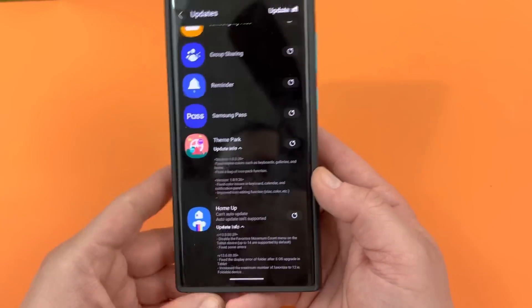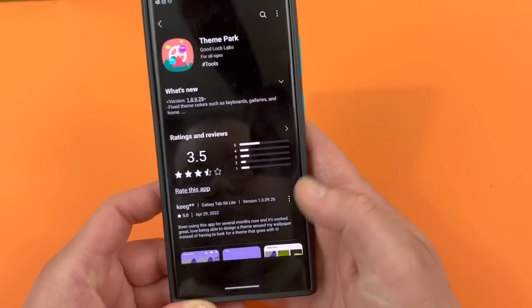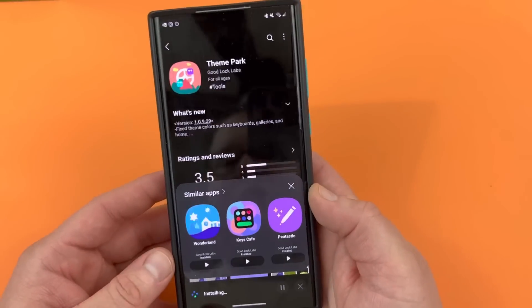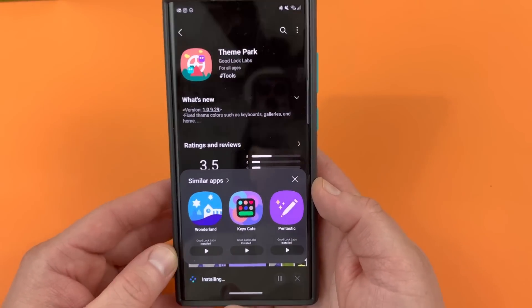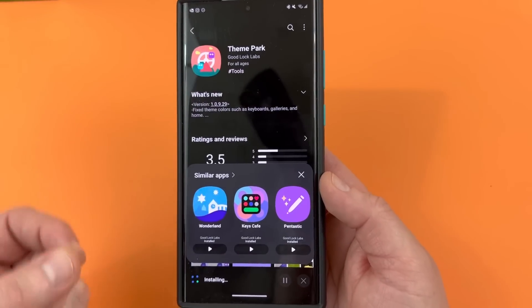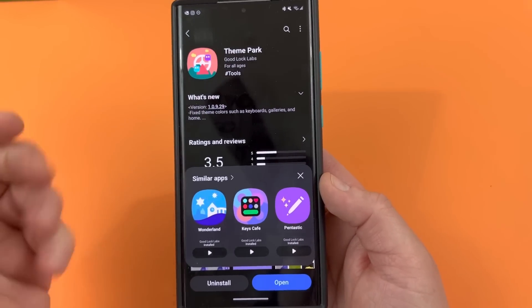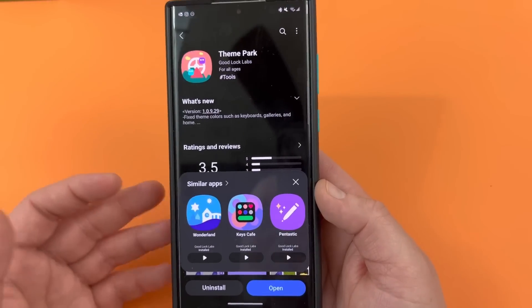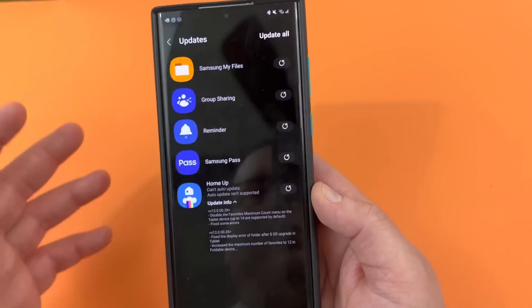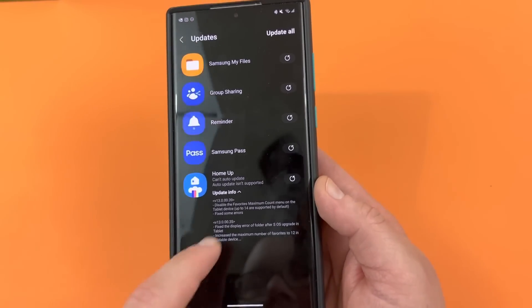Hopefully it's going to fix some of the lagging errors. HomeUp has also caused some problems with icon packs not showing up correctly in the app drawer, so I'm hoping those things will be fixed. I'm going to go ahead and update both of them. Let's update Theme Park — the update is 13.26 megabytes. If this doesn't show up for you inside your Galaxy Store, you can go to APK Mirror and I'll drop the link below if it's available, and download the APK and sideload it. Samsung does roll these out in stages, so it doesn't happen for everybody at the same time.